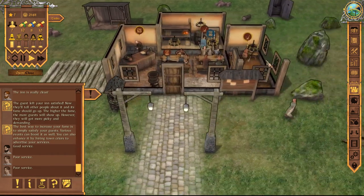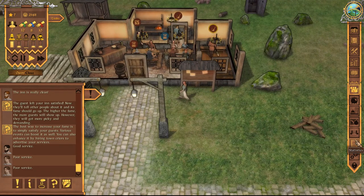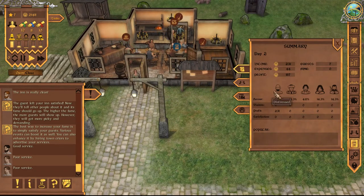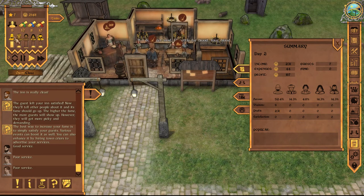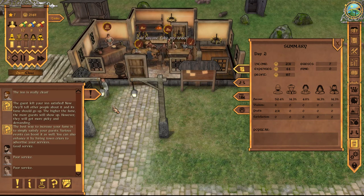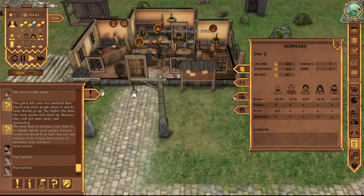But at least we're making a little bit of money. So we've made, so far today on day two, 230 gold in terms of total income, with 44 in expenses. So we're at a profit of 187 gold. Currently we have a favor of 52% with the distressed folk, as they are called in the game — AKA depressed drunks, I guess, which is kind of in and of itself depressing.